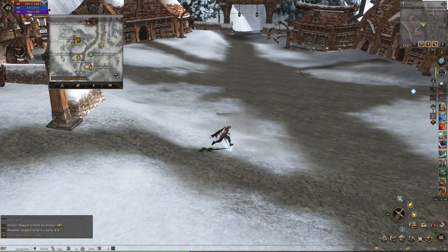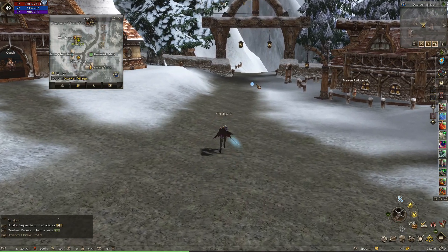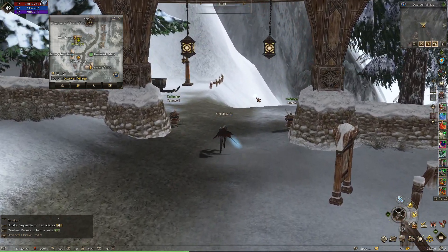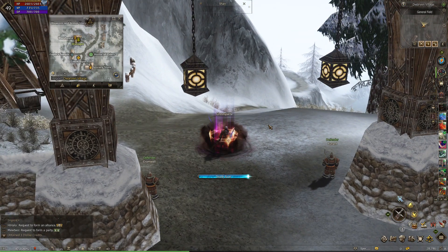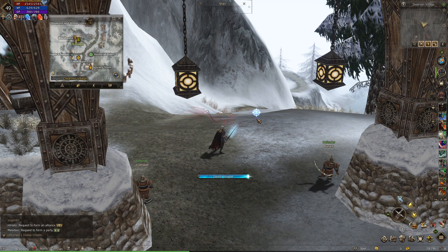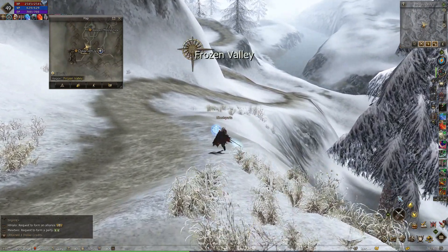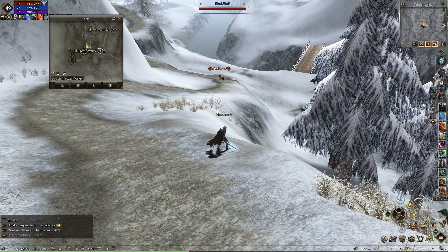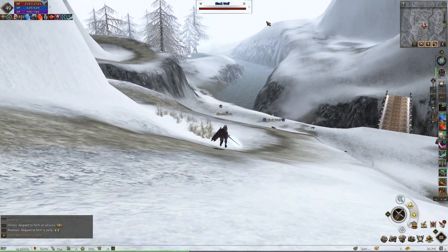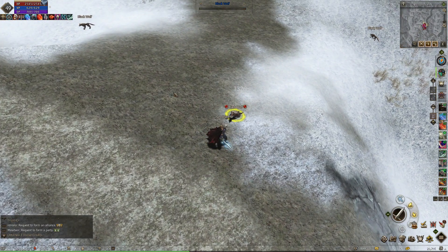The Dwarven Village is a very peaceful white snowy place. It's light blue when it's blue like this — this means that if you're hunting, whether you're in a snowy field or inside a place, and when you click on enemies they appear blue, this means you are on a very high level compared to them so you can kill them with one hit. They are very easy.